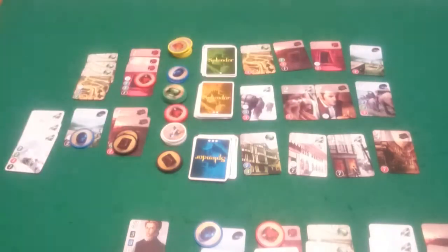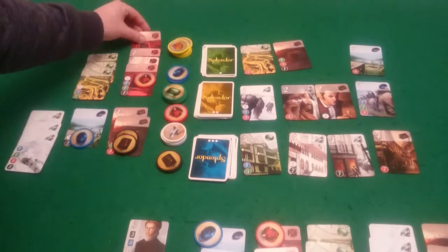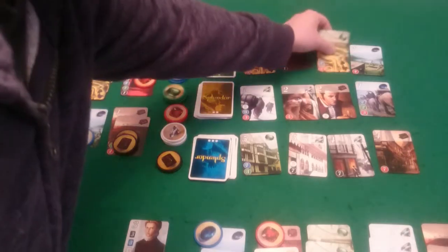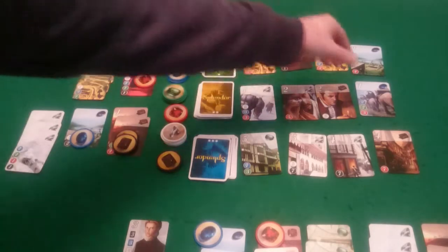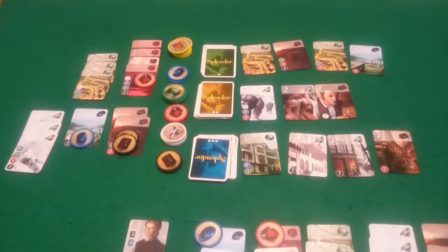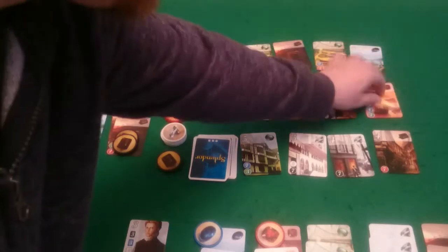And it's back to me. I really need to get some points here. I'm going to get this red for free, but it won't get me any points — but I'm going to get that. And then back around to Pixel, and Pixel can just get some points. So I think she's going to do that, and she will get this blue, getting her another point and putting her up to twelve. Twelve to my seven — not good for me.